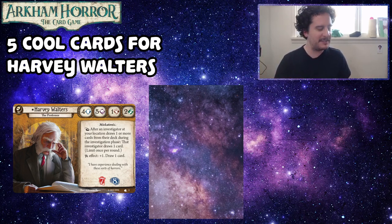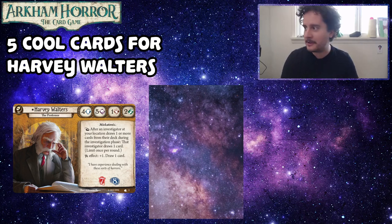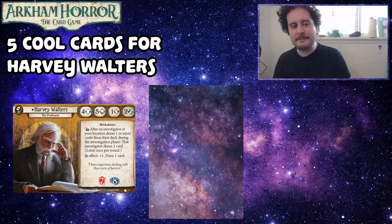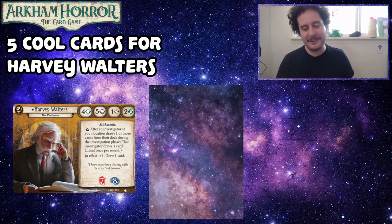A big thing before we get into Harvey Walters: you can't talk about Harvey without talking about his Thrice Damned Curiosity. For every three cards in your hand, you take one damage. That can be pretty bad, especially when you're holding a lot of cards. At your eight-card maximum hand size, that represents two damage, which can be a little chunky. He does have seven health though — he's a very sturdy old man — but we're going to talk about ways to get your hand size even bigger so your Thrice Damned Curiosity deals even more damage, and then you just shrug it off.